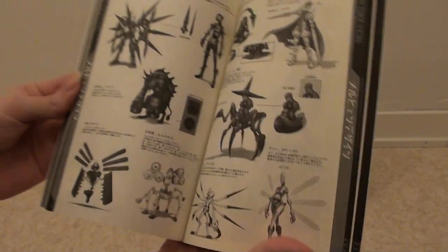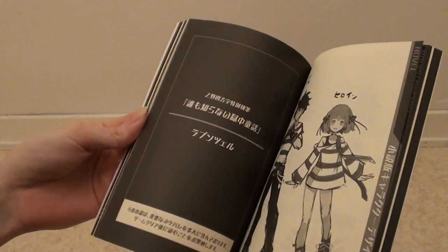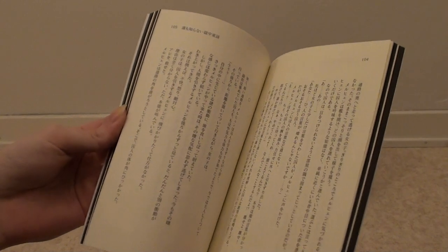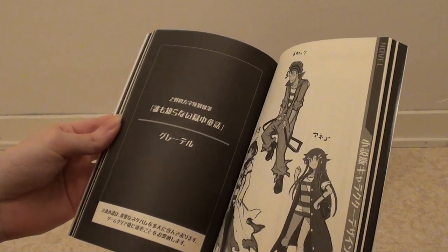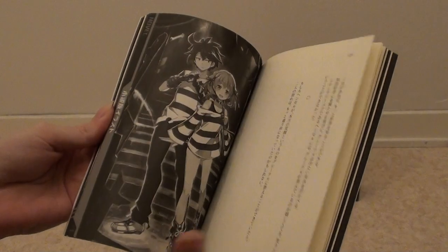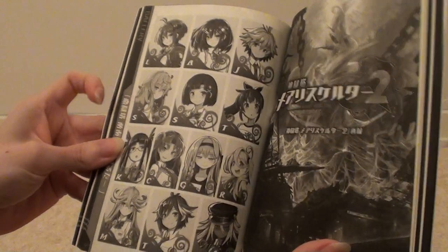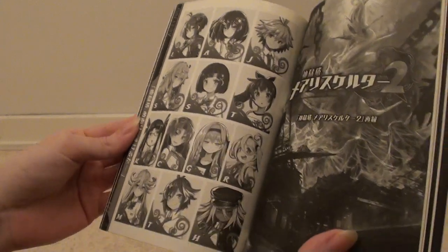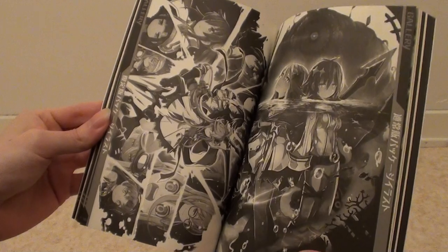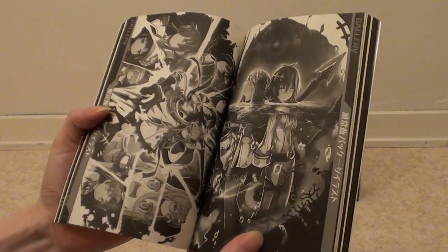There's also some commentary on the enemy designs. Oh, is there another novel? Yes, so more than one extra novel — a lot of reading here. And moving on to Mary Skelter 2. Especially pages like these with cover artwork — these should have all been on colored pages in my opinion. Cover art of the normal game box and cover art of the limited game box.